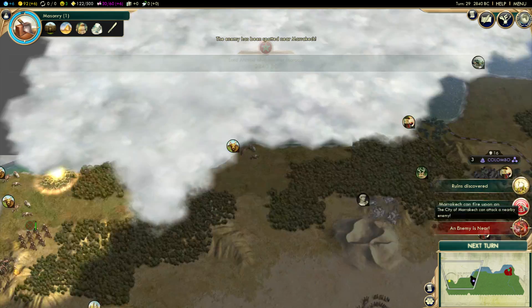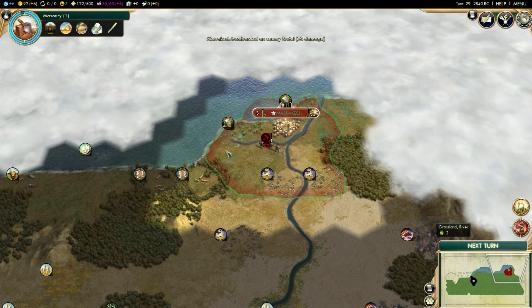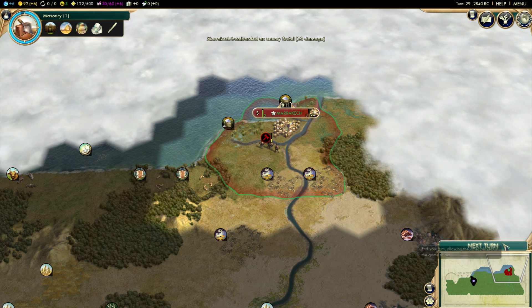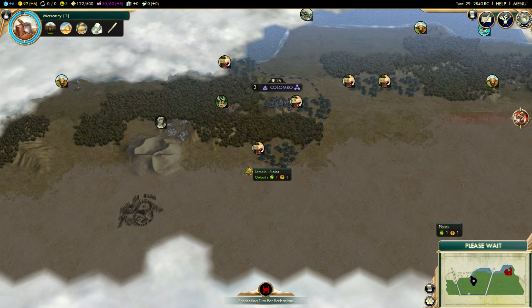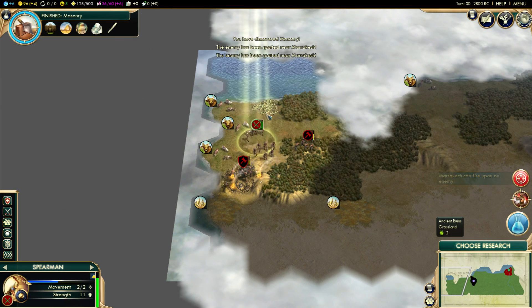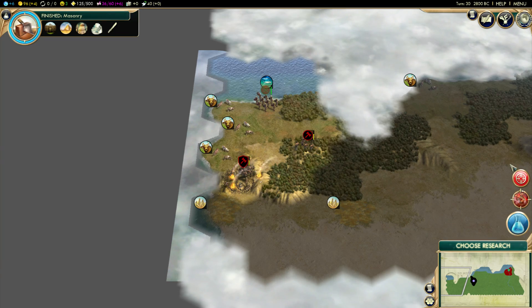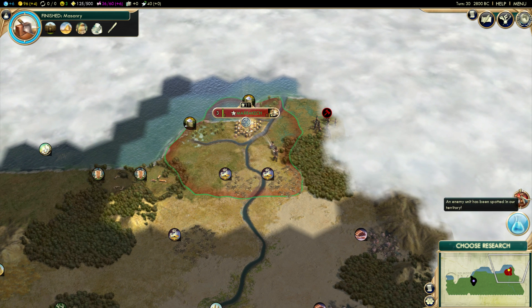Those stupid barbarians are taking our food again — they're on my little food tile here. I actually have three food tiles now which is pretty sweet, but they're still in my way. Get out of there, you have no reason to be there, you're just being annoying. How happy are those whose walls already rise — alright, Masonry is done! We get another one of these: 40 faith. So we might actually be able to get a pantheon out of that — just a free pantheon basically, which is pretty awesome.